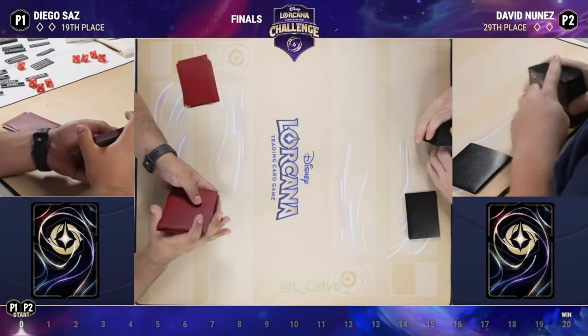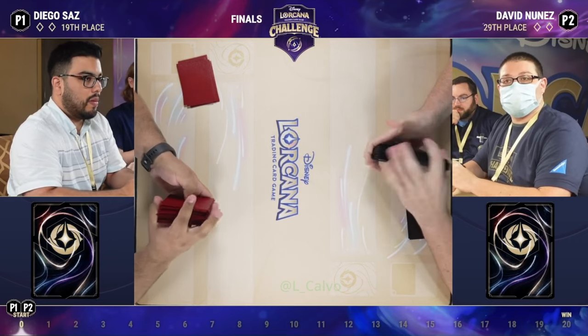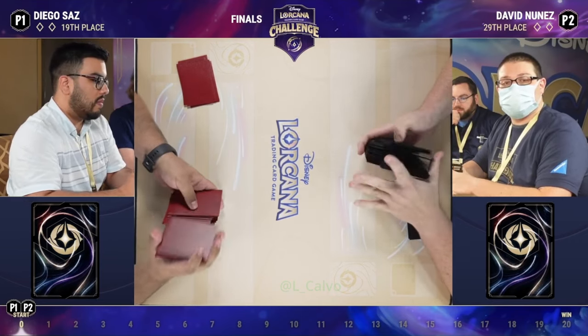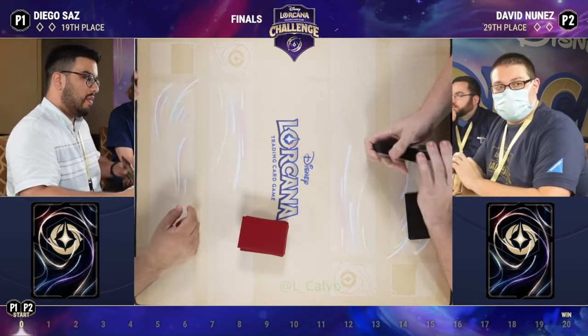There are times where you have a hand that's fairly good, almost optimal — maybe one or two cards you'd like differently — and you're tempted to say, 'I can turn it from a good hand into a great hand.' Then you throw those cards away and draw into two uninkables, the worst possible card, and now all the cards you wanted to play you have to ink and it just becomes worse.